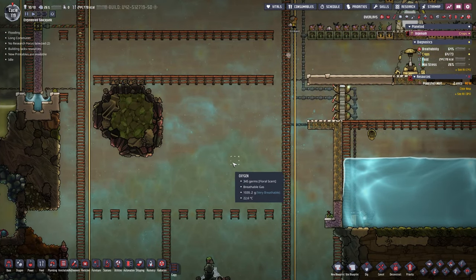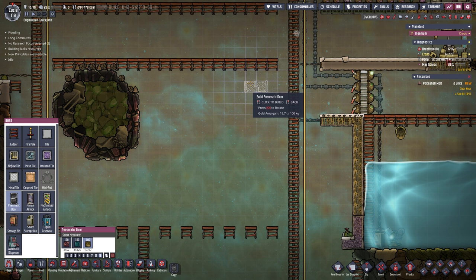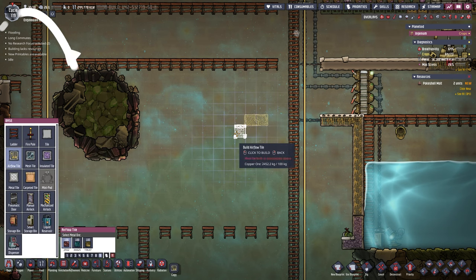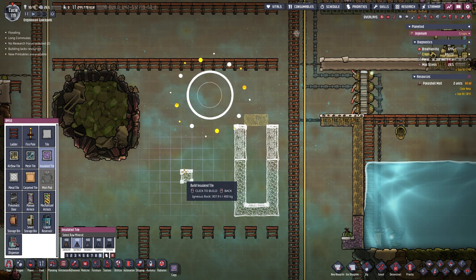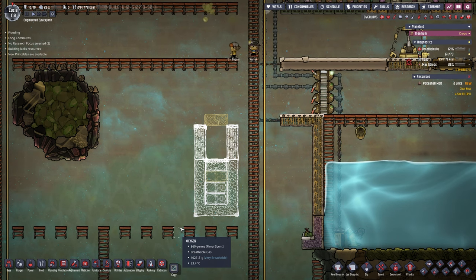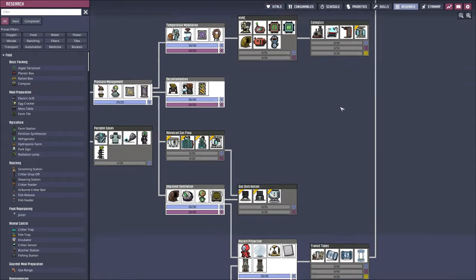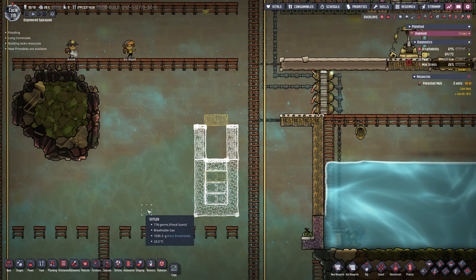We've deconstructed what we need to. Let's get started with our critter killer. First we need a pneumatic door — going two tiles away, leaving four tiles above it. Then airflow tiles on the left three and right three, insulated tiles, floor on the bottom, and mechanized airlocks with mesh tiles above. We also need to research automation — specifically buffer gates and filter gates. Meanwhile up at our Draco farm there's an emergency: our mealwood is not growing anymore, so our dracos will be very unhappy soon. We need a temporary cooling solution using the radiant liquid pipe and water loop.